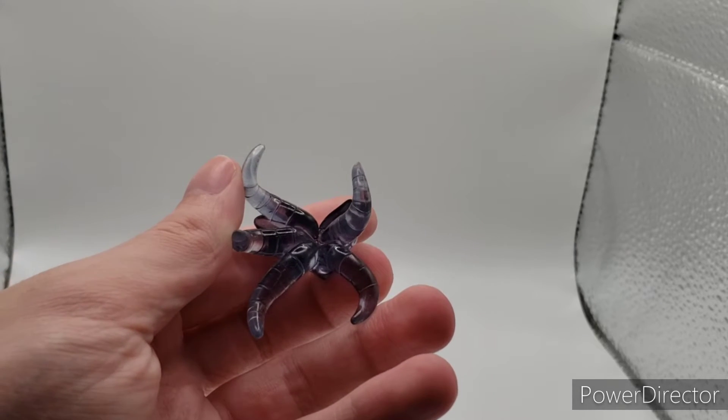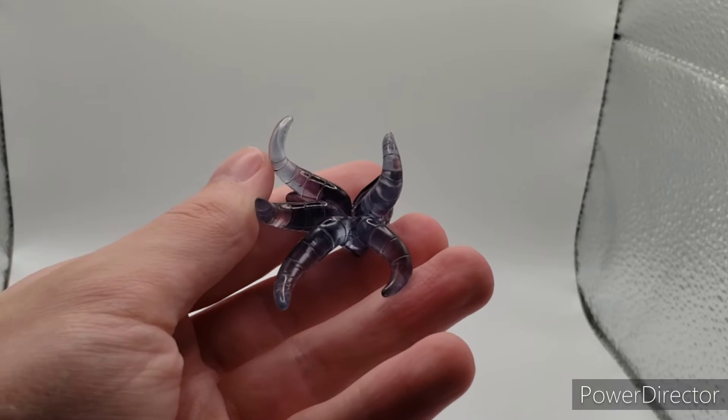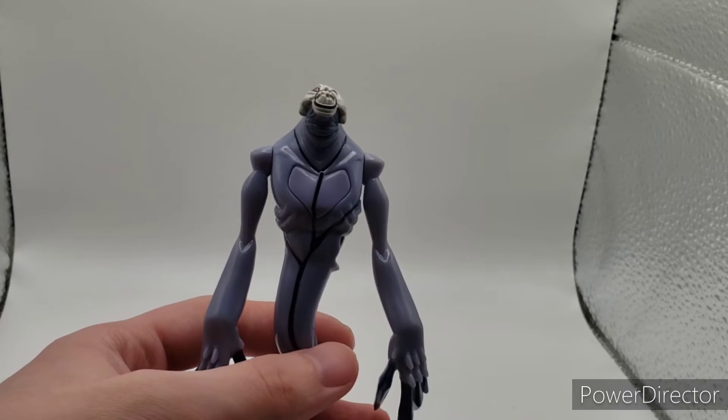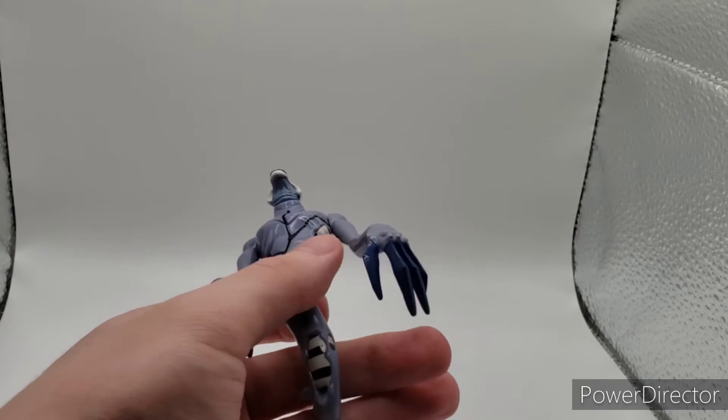We have Ghost Freak's accessory, where he has his tentacles coming out. And finally, last but not least, we have the action figure — that is the Scare Ghost Freak, same thing.